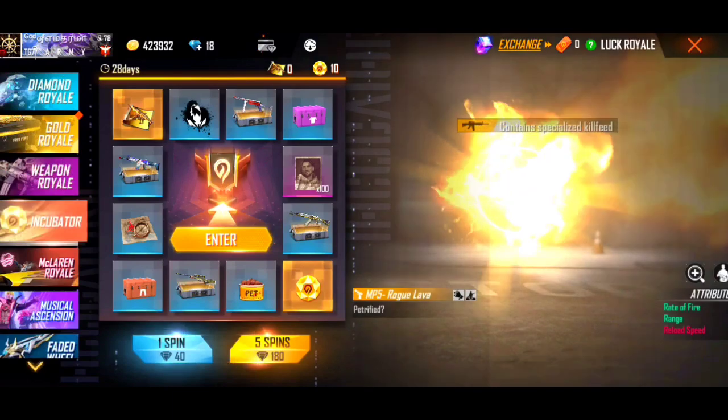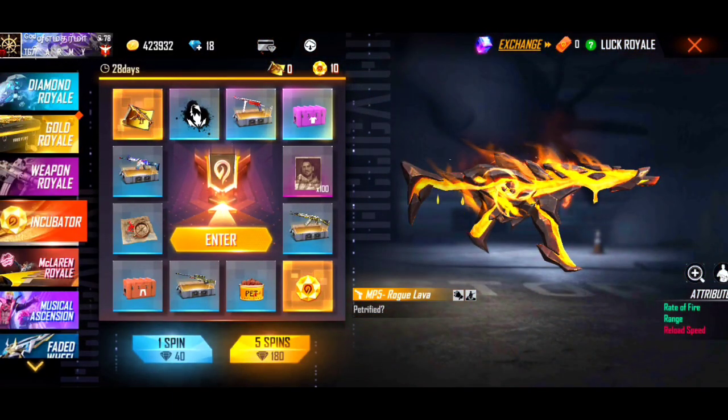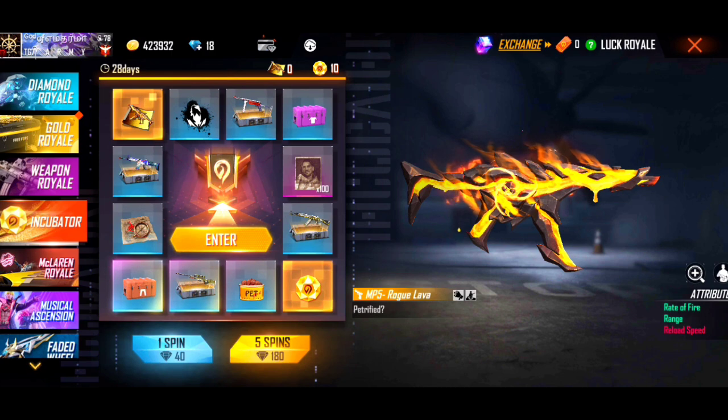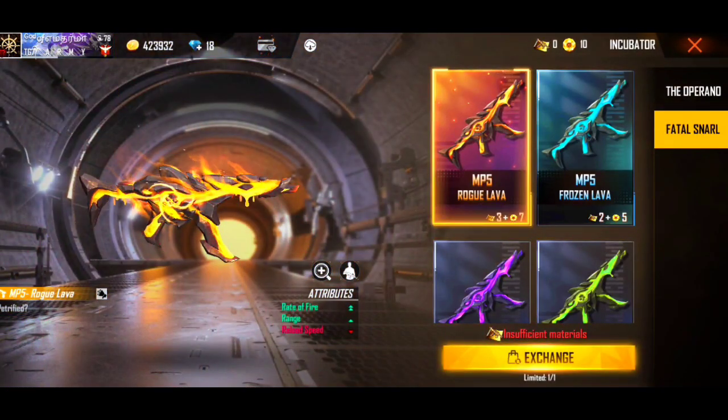I can use this gun skin. If I don't use this gun skin, that is why I have to use this gun skin. I need to use and utilize this gun skin. First, we have a double rate of fire. This is the alternative gun skin, so you can use it. This is the 3rd gun skin.